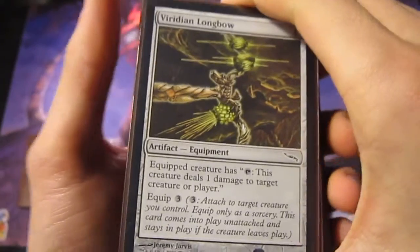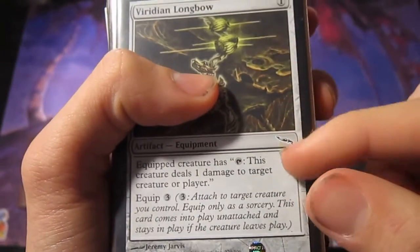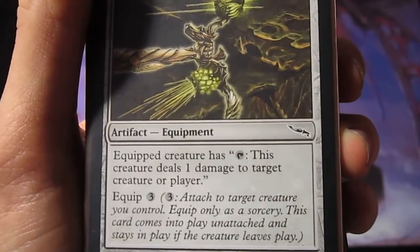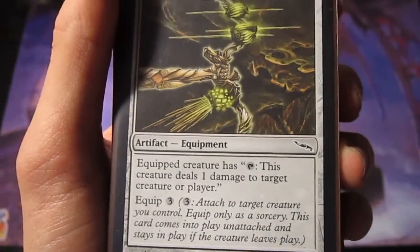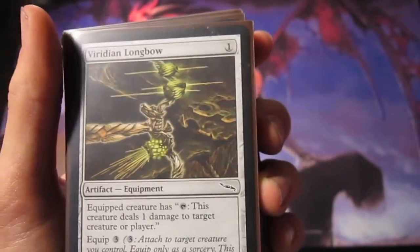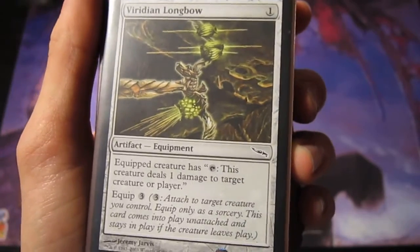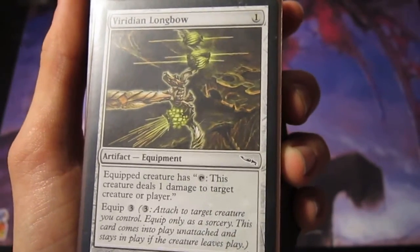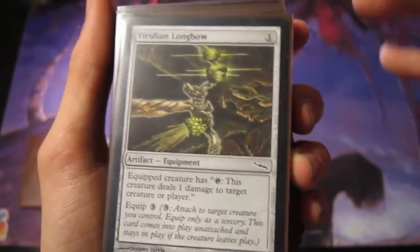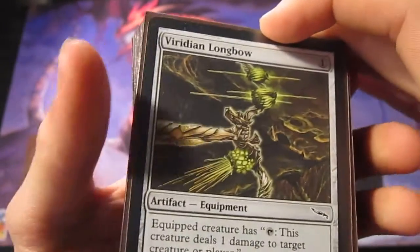The first card you'll need is the Viridian Longbow. You equip it to a creature, and it gives a creature the ability to tap and do one damage to target creature or player. Now, if the creature has Death Touch, you just tap the creature, choose the target creature you want to kill, and as long as it doesn't have protection or anything like that, it automatically dies. Obviously it doesn't work on a player or a Planeswalker. We run four of these.